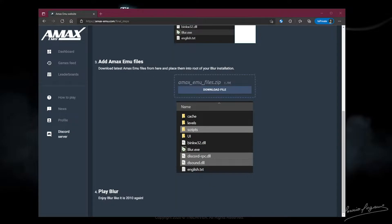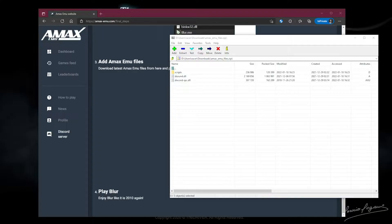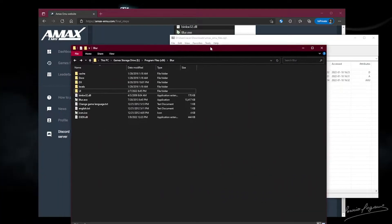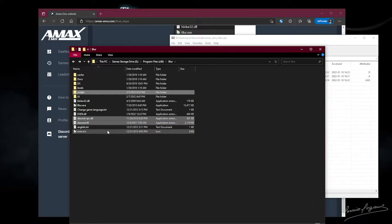The next thing you're going to need to do is install AMAX into your copy of Blur. They've made this super easy by putting everything together in a simple zip file with two DLL files and a scripts folder that will handle everything for you. Just hit Download File, and once downloaded, drag these files into your Blur installation directory.